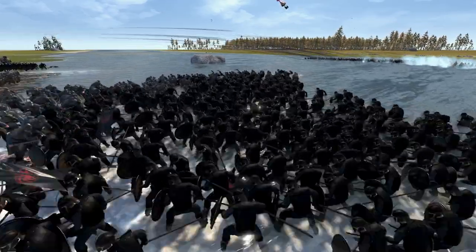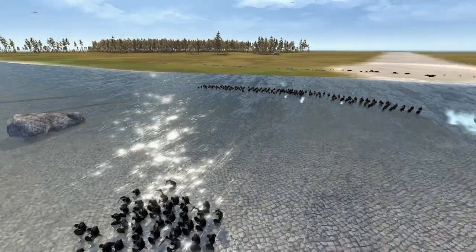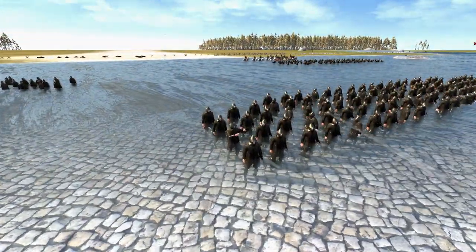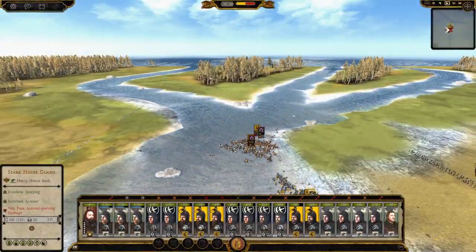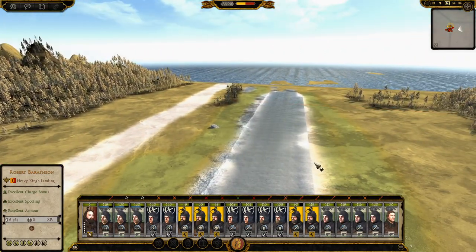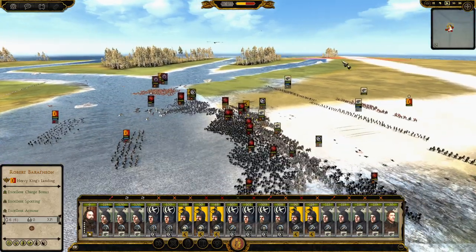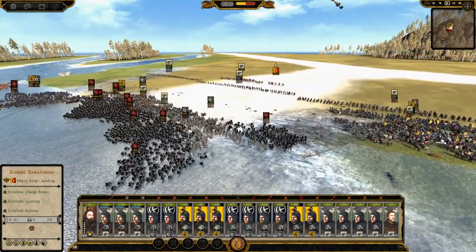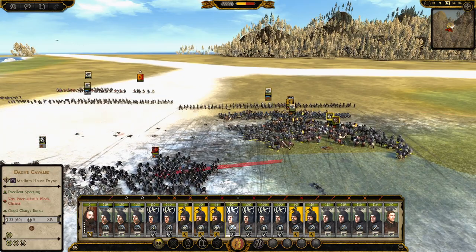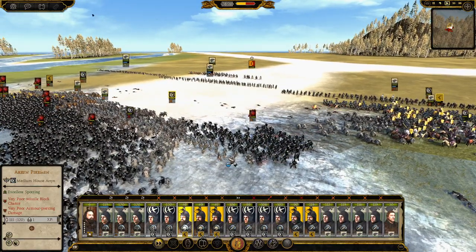The pikes are in the rear — these guys will mince some of these Unsullied, you'd hope anyway. Look at the spray coming off the water as all these arrows go in there. This is a custom map of the Trident — there is the Trident, it's a pretty nice map. There's not much you can do with a river crossing to make it look amazing, so well done to the map creator. I'm going to send these guys forward because they're getting flanked, and that's not good.